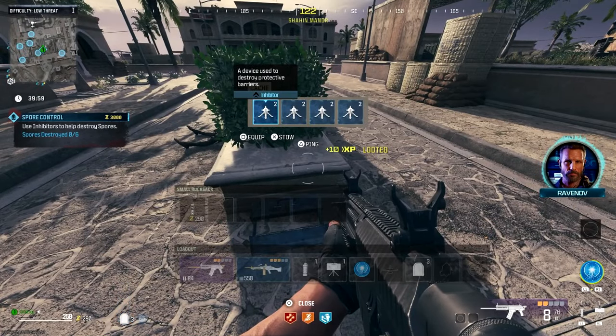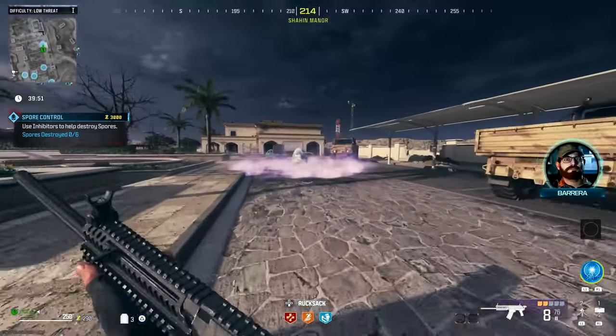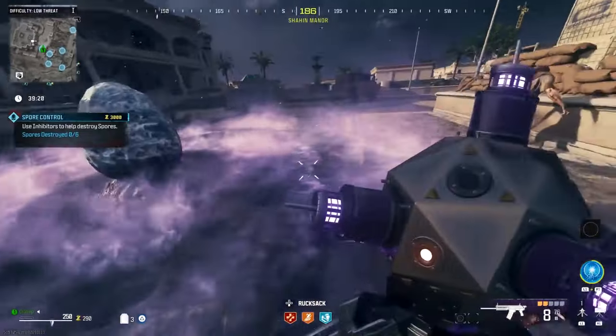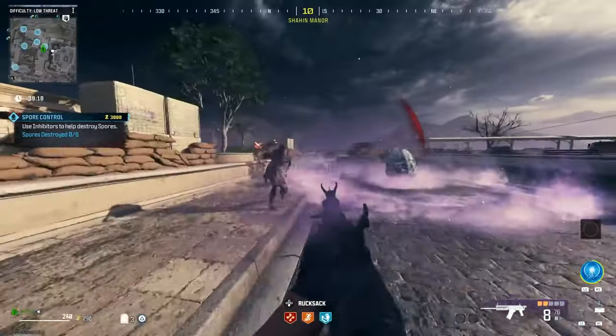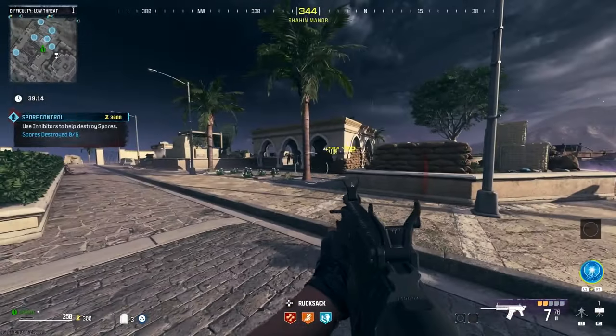But once the device is thrown down on all of the spores, don't destroy the spore. Just walk away from them — you can't go too far because there is a little limit. So just stand back, make sure you don't shoot them, and unlimited zombies will be coming out of the ground.